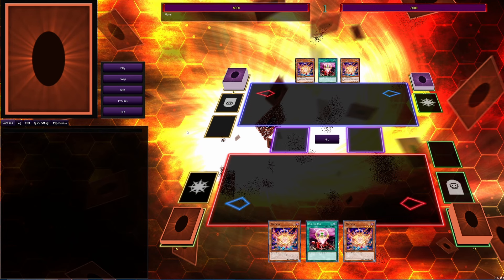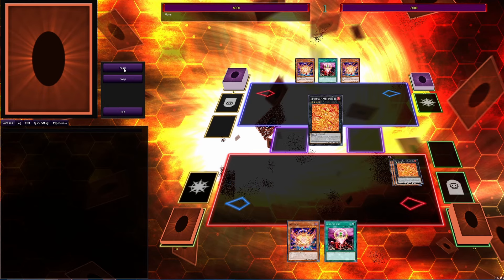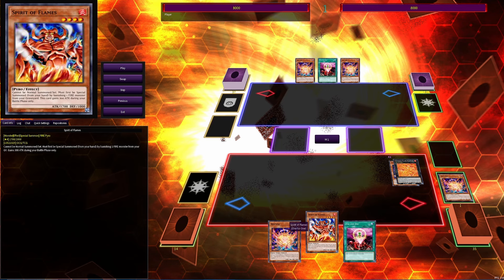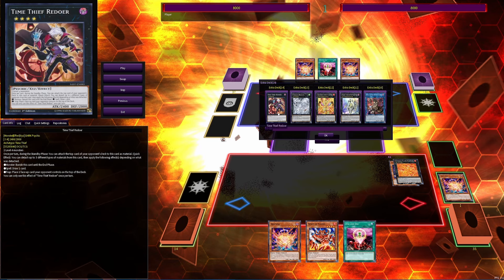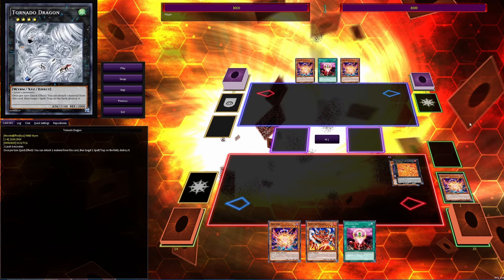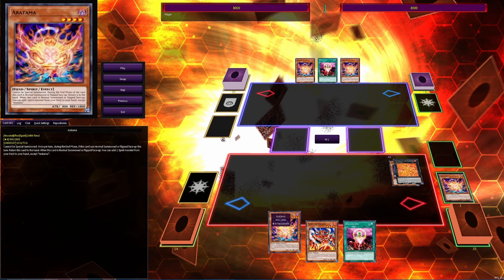The next combo: if you have One-for-One, a monster to discard for it, and Aratama, this gets you into your full combo plus any Rank 4. One-for-One goes into the Snake Eyes stuff, and Aratama can get you into any Rank 4 because you don't use your normal summon for the Snake Eyes stuff. We go into Infernal Flame Banshee, which can get you an extra Link 2 at the end. Or if you're in a pinch, you could go into Redoer, Tornado Dragon, Baguska — it's essentially a Rank 4 toolbox.